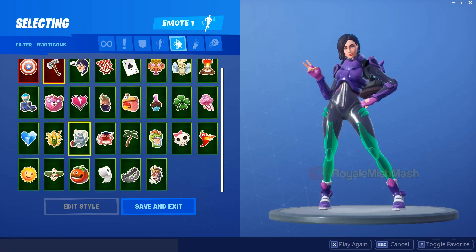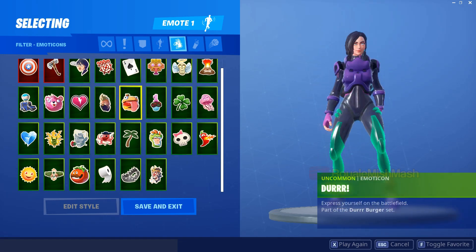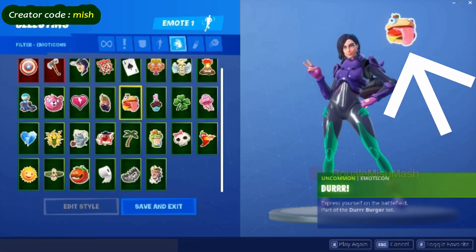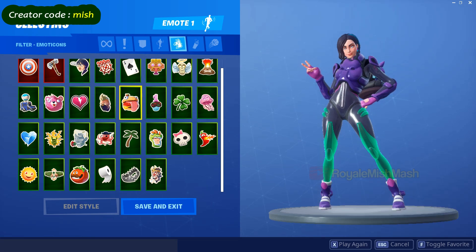Hey guys, welcome back to my channel. In this video I am going to show you how to collect forfeit number 59. First, you need to equip the emoji from the locker, then go to this piece of fit restaurant in Mega Mall.